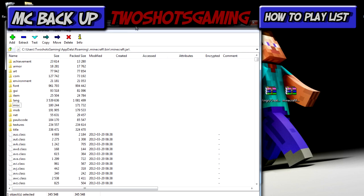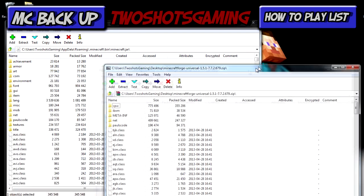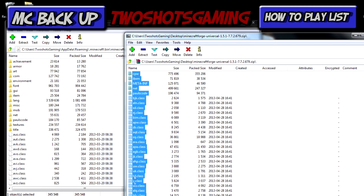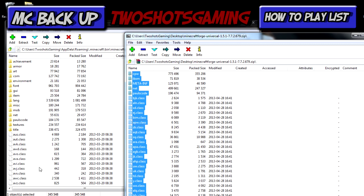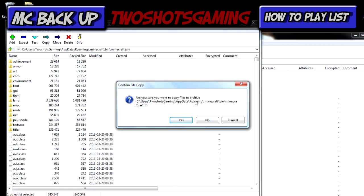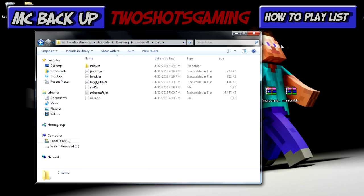Now right-click on the Forge file and open it with 7-Zip or whatever archiver you're using. You'll see another META-INF folder inside Forge — I leave it in and it always works, but some people delete it; it's up to you. Highlight a folder and hit Ctrl+A to select everything so you don't miss any files, then drag and drop them right into the minecraft.jar class files. Make sure you drag them into the root, not into a subfolder. When it asks if you want to copy the files, say yes, then close everything out and let Forge load.